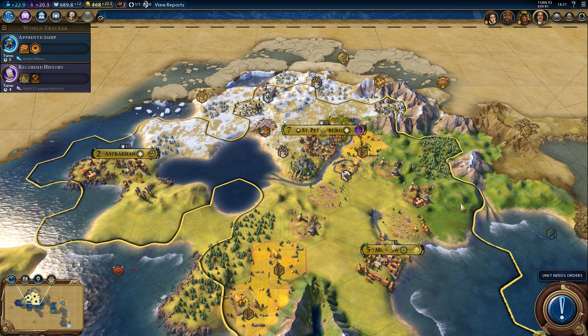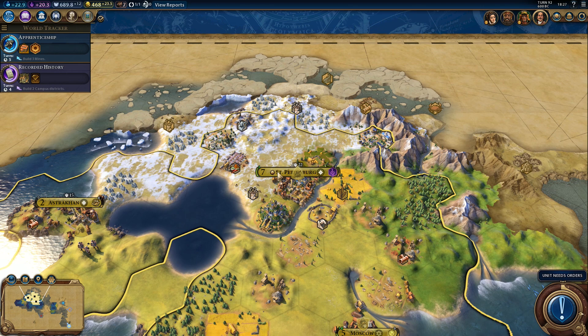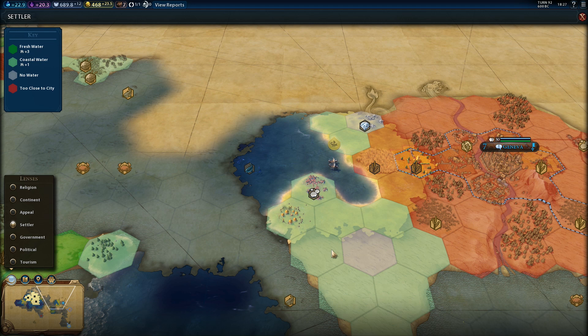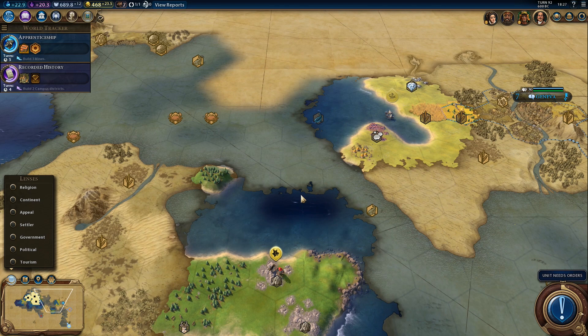Hi everyone and welcome back to some more Civilization 6. Let's continue where we left off. I think we should consider working the campus once our capital grows - we'll check the yields once that happens on the next turn. And we found another luxury. It might actually be worth settling a city somewhere around here. We could get both mercury and diamonds. It's not a terrible idea.